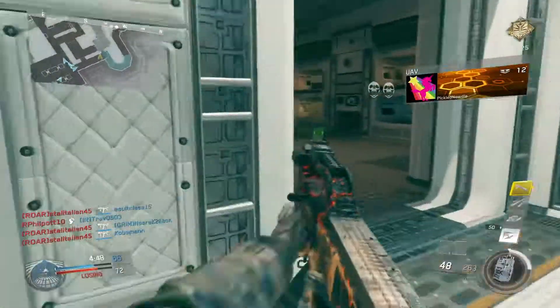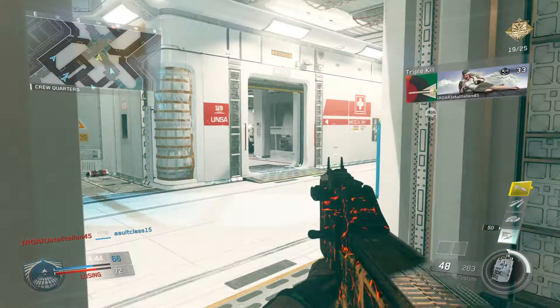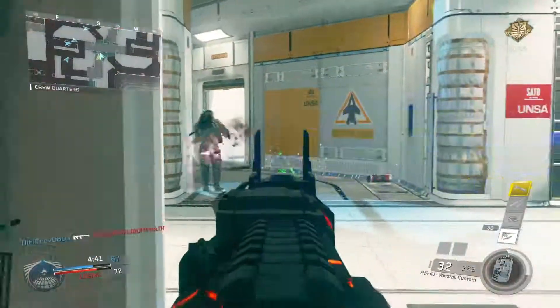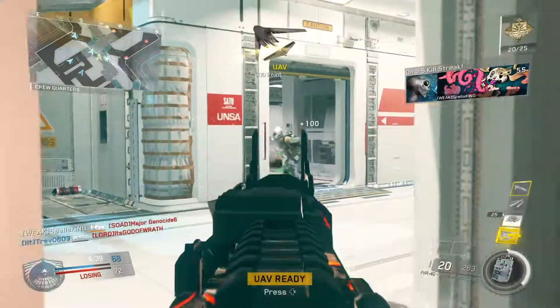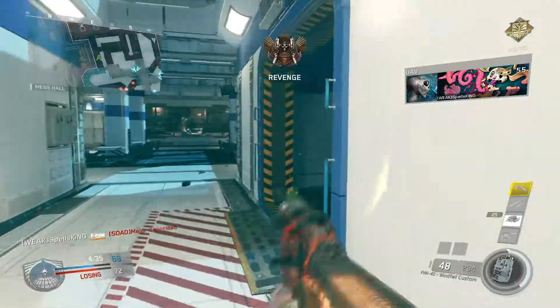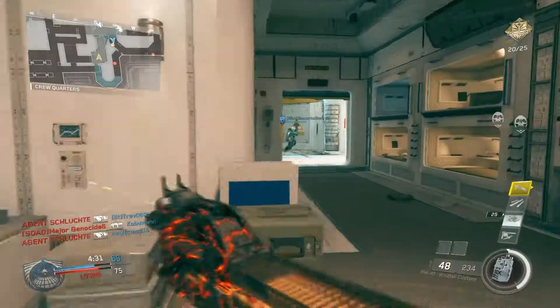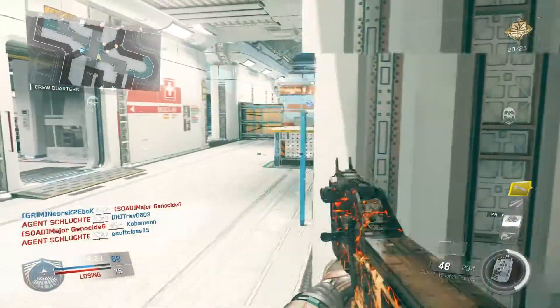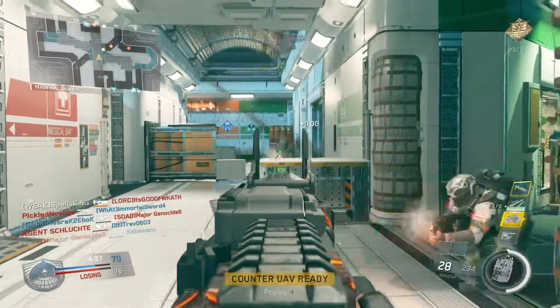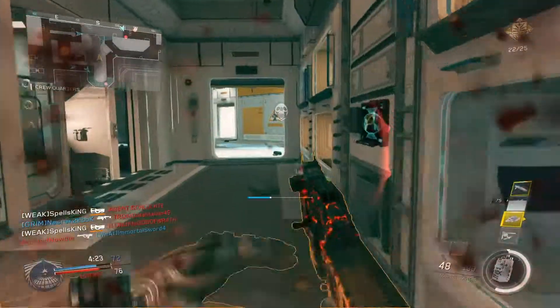I'm absolutely on fire in this game. Heightened Senses plays a role — I'm using a nice headset so that might vary. Dead Silence plays a role, and Scavenger obviously plays a role because I don't like to die. If I'm going to roll with one gun, I'd like to get comfortable with that gun as opposed to running around picking up other people's guns — that just creates extra chaos.